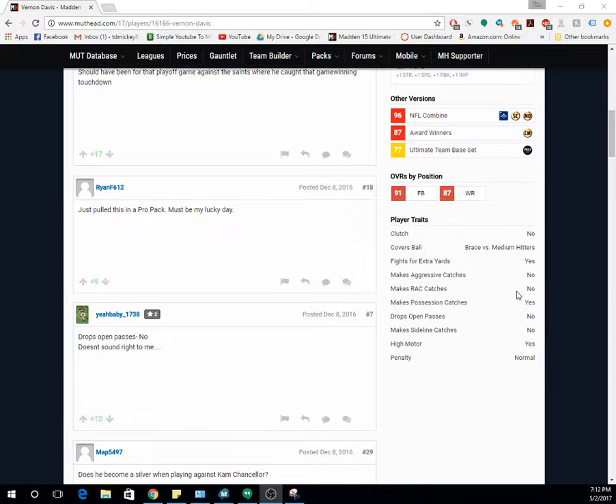Let's look at his traits. Fights for extra yards — great trait for a tight end. He's missing two vital traits. No RAC catch — that would normally be a deal breaker for me, but his speed is so good he'll often be wide open anyway, so it doesn't affect him as much. Possession catch — yes, that's good. Use possession catch with Vernon Davis when in doubt. Drops passes — no, that's good. Make sideline catches — no, that's unfortunate. High motor — yes, that's cool.